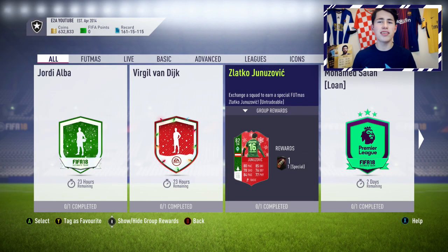Hey guys, Itway here, and today I'm going to show you guys how to complete the brand new Footmas Latzko Jancovic SBC the cheapest and easiest way. This will save you around 25,000 to 30,000 coins on both consoles. It's available for the next 24 hours, and you get yourself a really good card in return. This is one of the best bargain SBCs we've had over the last couple of days throughout Footmas.